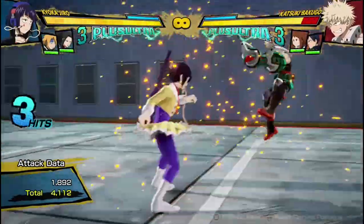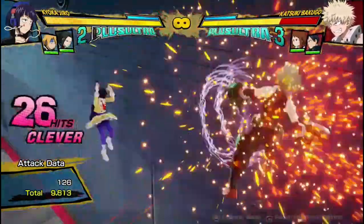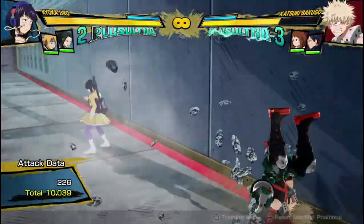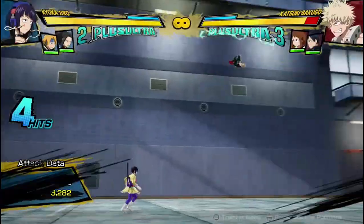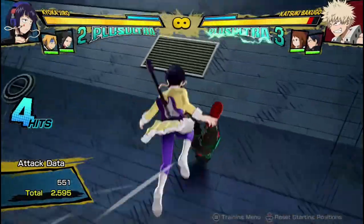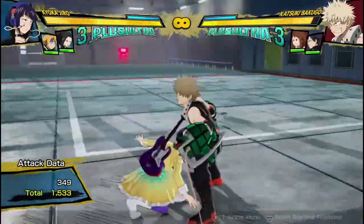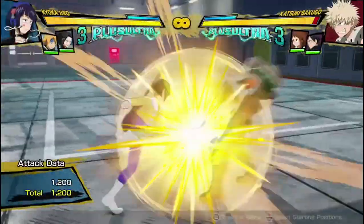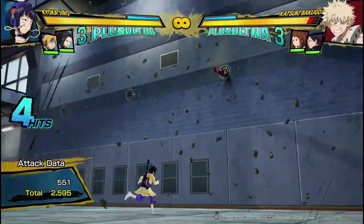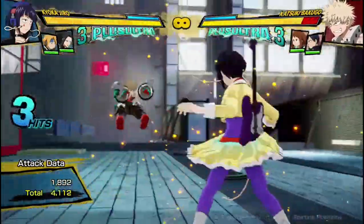For her bread and butter combo: 3 hits into Quirk 2, dash cancel into Tilt Quirk 2, then into Tilt Quirk 2 again with a meaty blow — it does 10,000 damage for one dash cancel, which is pretty amazing. And Tilt Quirk 2 is also a really great wall splat. If they are anywhere near the wall and you hit them with this, they're practically bound to be wall-splatted — even if they don't look like they're flying that intensely, all of a sudden they're just launched into the wall.